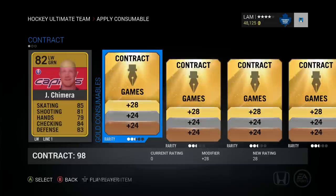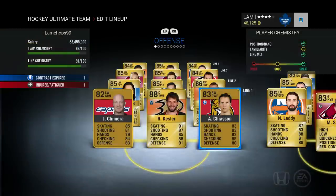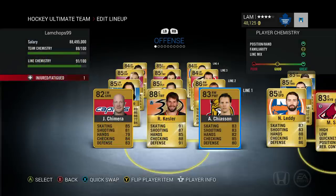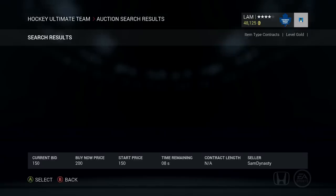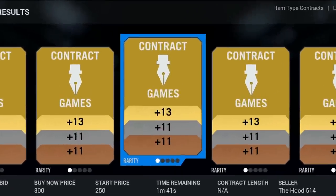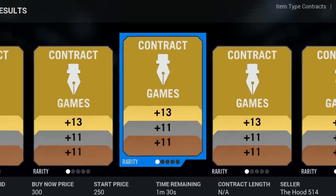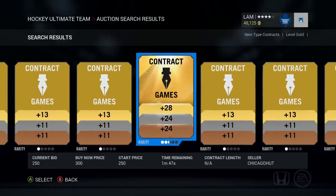Next up, we will talk about contracts, and contracts are vital for using your team in NHL 16 HUT. Just know that if even one player has a missing contract on your team, you will not be able to enter a game, so make sure that everybody has a contract. Contracts can be bought in bronze, silver, and gold tiers, and the best way to tell how much a contract affects a player is by looking at the numbers. For example, this gold contract will give your gold players a boost of plus 13 contracts, silver players a boost of plus 11 contracts, and bronze players a plus 11 contracts. Each contract has a different purpose, so make sure to check these numbers to see which one is better to apply to your player.